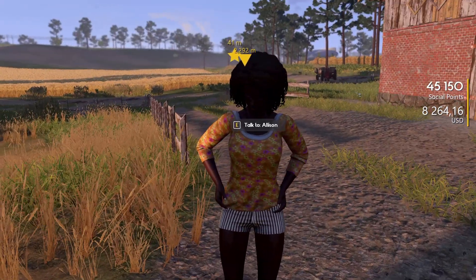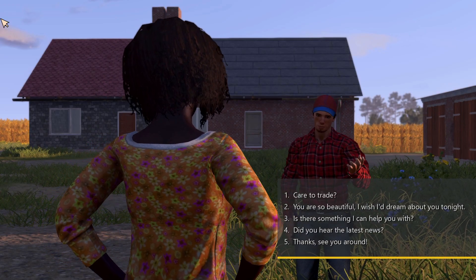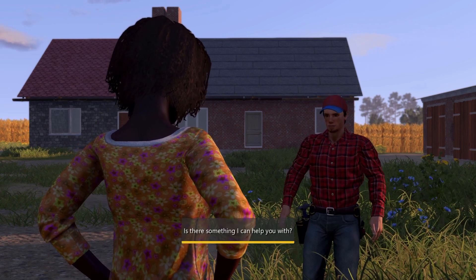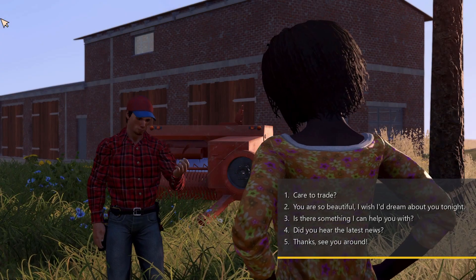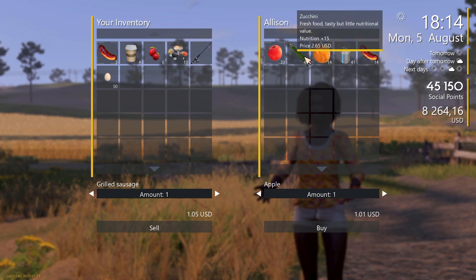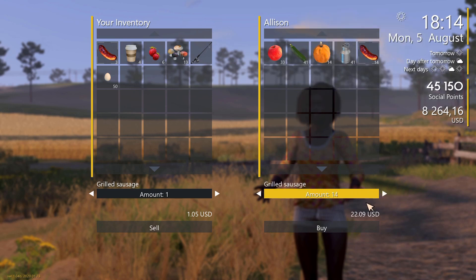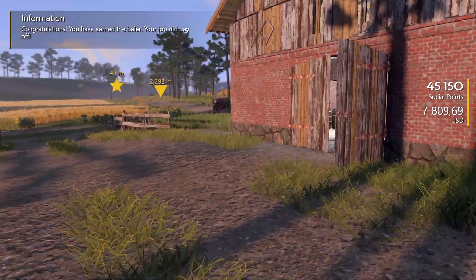Hello, Alison! Good evening. 'Is there something I can help you with?' Not at the moment. 'Care to trade?' Absolutely — let's do a little bit of trade. Oh yes, we'll have those pumpkins, buy those, we'll have some of those, buy all of your apples — we just bought everything! Does she want anything? No. Let's sell her a cup of coffee — there you go, so she should be happy with us.